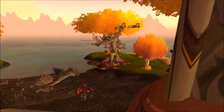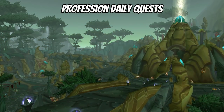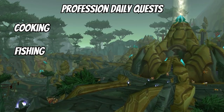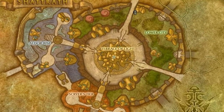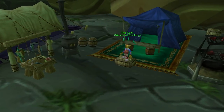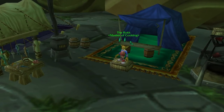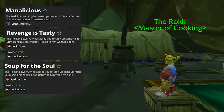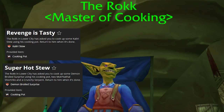Now that we've talked about faction daily quests, let's talk about some personal favorites — the Profession Daily Quests. There are two professions with dailies: Cooking and Fishing. Cooking daily quests are handed out by the neutral character The Rokk in Shattrath City. He's a goblin standing on top of a crate between the Netherdrakes and the Arakkoa refugees. There are four possible daily quests from The Rokk, available randomly each day: Manalicious, Revenge is Tasty, Soup for the Soul, and Super Hot Stew. It's worth mentioning that Revenge is Tasty and Super Hot Stew both require a flying mount.